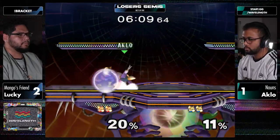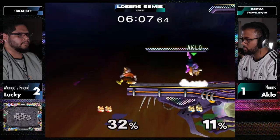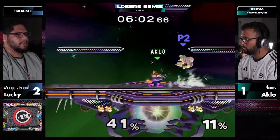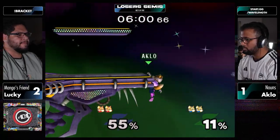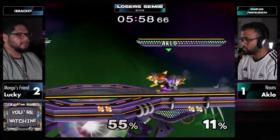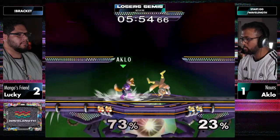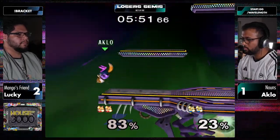I think it's an awareness of the mix-ups and timings Aklo has thrown out so far. Aklo is playing the corner pretty well every time Lucky's in the center, but he doesn't make those big gambits off of that. He read the roll too and kept the pressure going. But Aklo had the reversal - managed to find his SDI after the roll.